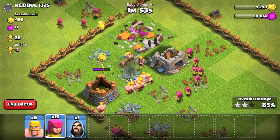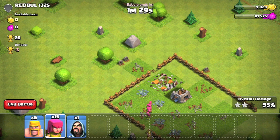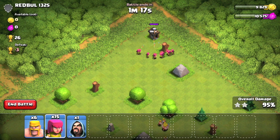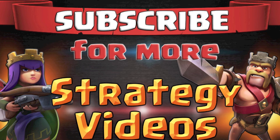Once the defenses are down, it's just a case of watching my troops clean up all of this loot. I'm going to speed up the gameplay to finish this off — this is not something you can do in game, this is done through my video editing software. You can see I've taken out all the buildings in the middle but there are builder huts in the corners. This is something you'll come across a lot — it's purely to waste time and make you run out of time in the battle. As you get more competitive, the last thing you want is a 99% two-star because of a stray builder's hut.